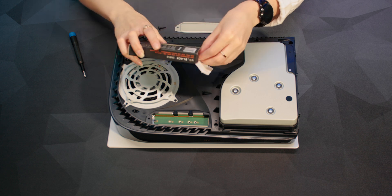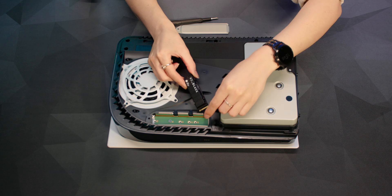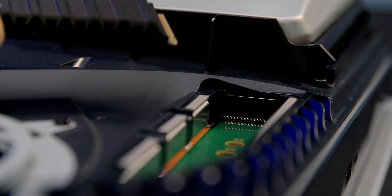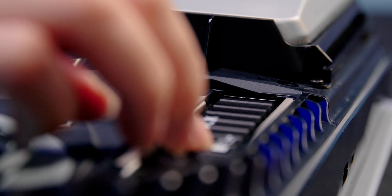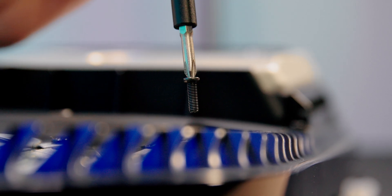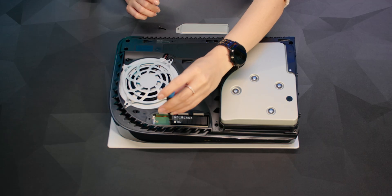Carefully remove your SSD from the packaging. Hold the edge of your M.2 SSD and then align it carefully with the notch on the expansion connector. You'll see that it has a short side and a long side. Then starting from a diagonally upward position firmly insert it all the way in. You want to make sure that it is definitely in place and then lie it down resting flush onto the spacer. Now your M.2 SSD is in place, don't forget to fasten it to the spacer with the small black screw we removed earlier.